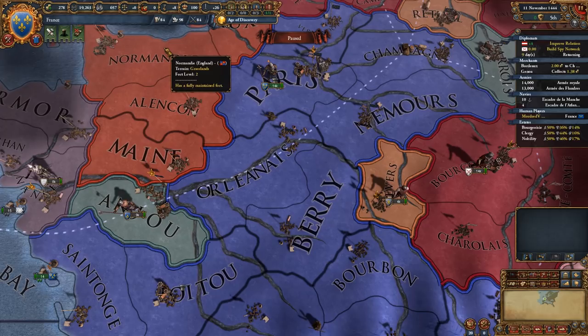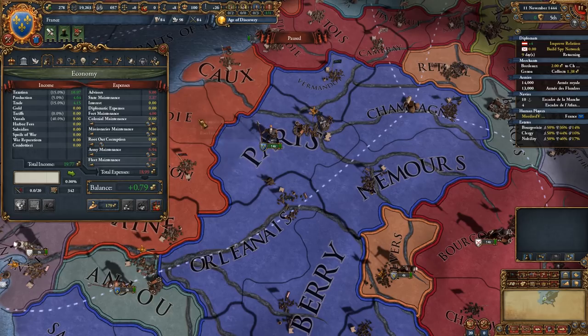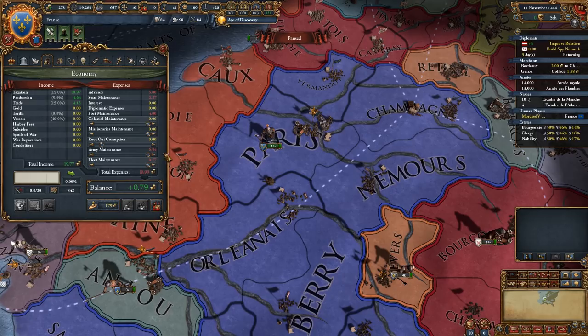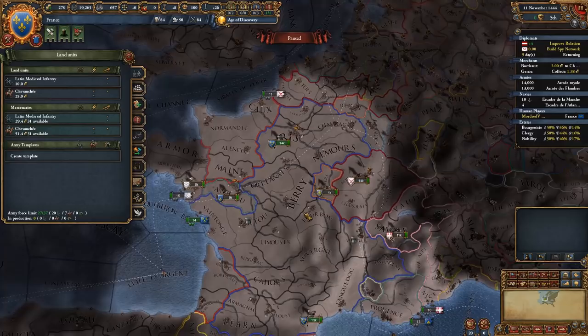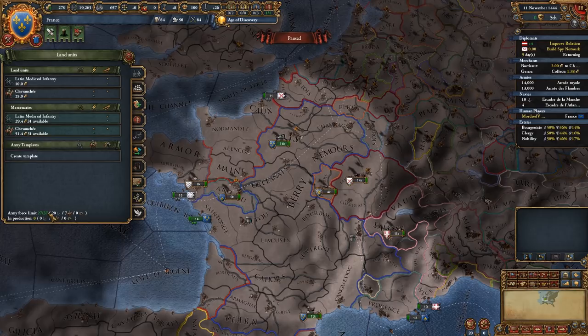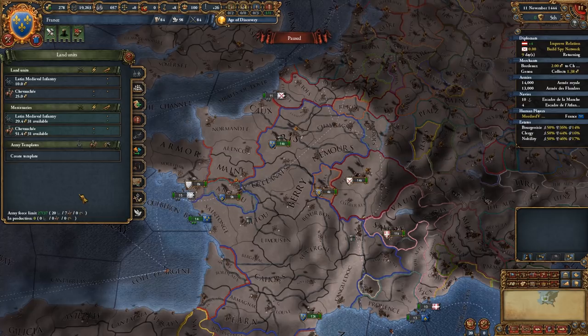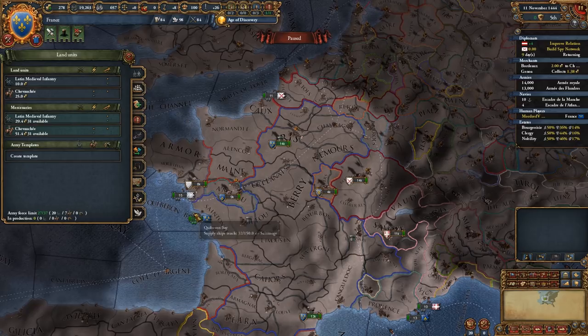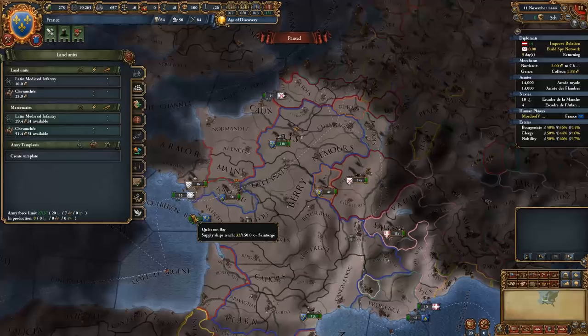90% of the time your military will be your biggest expenditure. Looking at our budget right now: we're paying five on advisors, four on forts, 6.9 on our army, and 0.77 on our navy. The army force limit is a soft cap - you can go over it, but the more you go over it the more you'll spend on each individual regiment. Mercenaries count even more so - you can raise a lot of mercenaries, basically paying money instead of manpower for fighting battles. It's a pretty potent tactic, more advanced - we'll talk about that later.